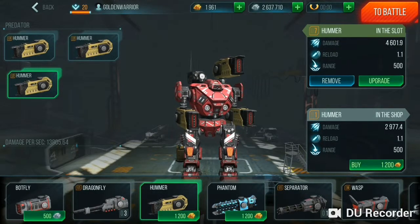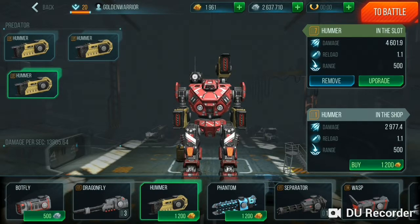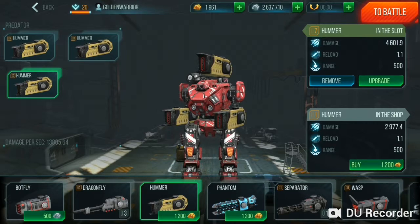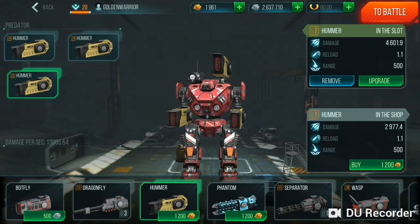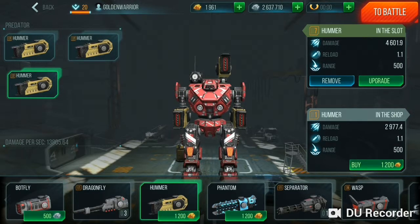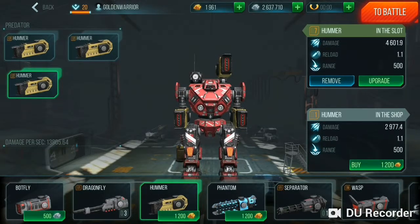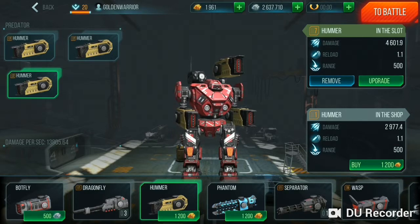Hi guys, it's Son here again. Just wanted to show you guys one of the premium weapons, the Hummer. When you look at the bottom shop, it's one of the premium 1200 gold weapons. At level one it can do almost 3000 damage, with a reload time of 1.1 seconds and a range of 500 meters.